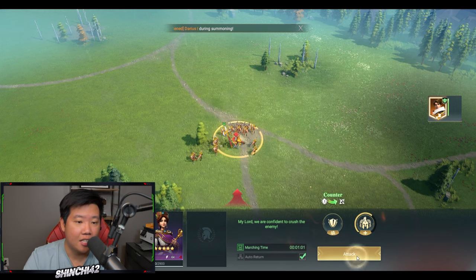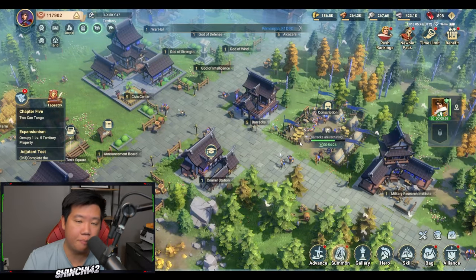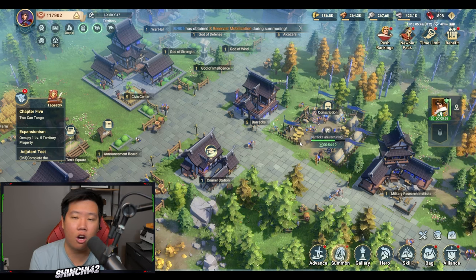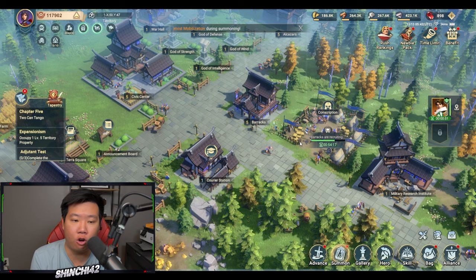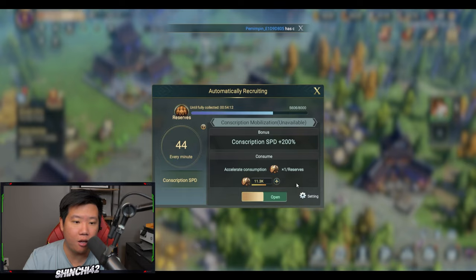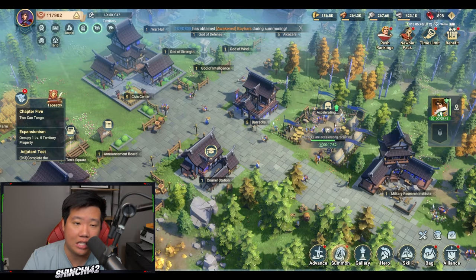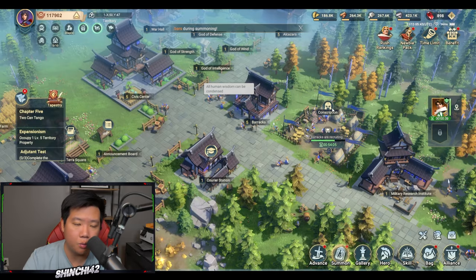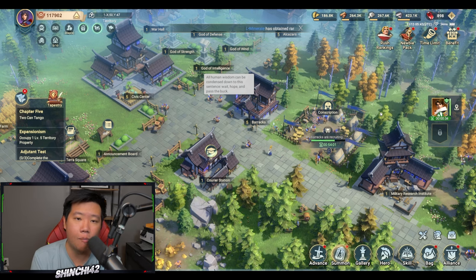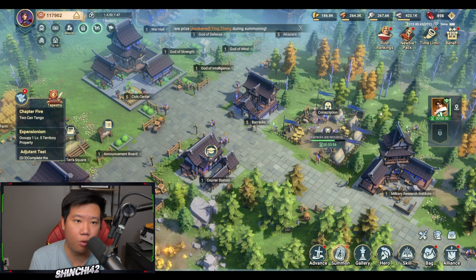Troops are automatically replenished per hour — you don't have to click the barracks each time. At base rate conscription will fill in about 54 minutes. If you open reserves using reserve items you can speed this up to 17 minutes. I'd save reserves for heavy war situations rather than day-to-day play, to avoid running out of troops in a massive war.